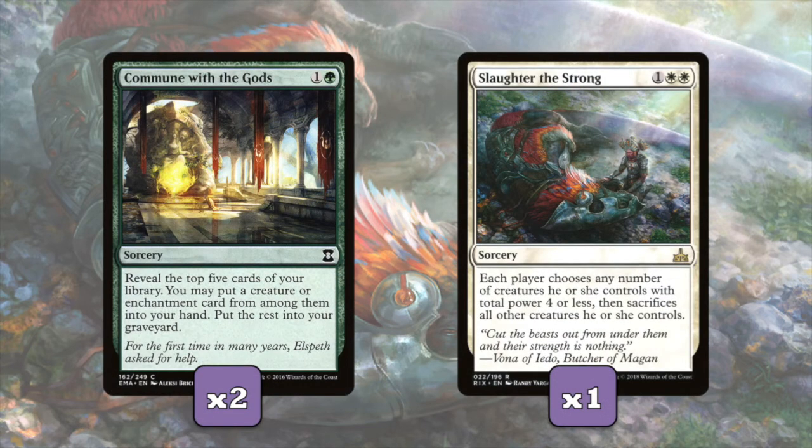Moving on to our non-creature spells. We have Commune with the Gods: for one and a green, we reveal the top 5 cards of our library and put a creature or enchantment card from among them into our hand and put the rest in our graveyard. This is nice because if we just have a bunch of walls but nothing to do with them because we don't have Arcades or Assault Formation, this card can find both of them off the top of our library. There are 8 of them in our deck, so hopefully revealing one twelfth of our deck, we'll be able to find one. And if not, help us dig for them.